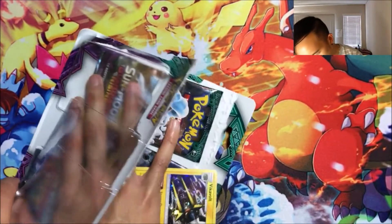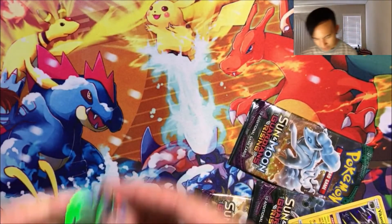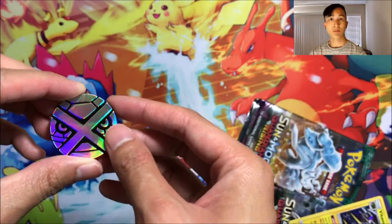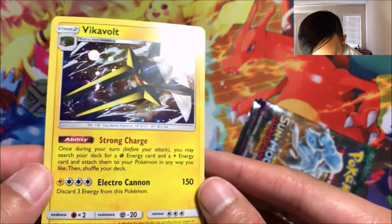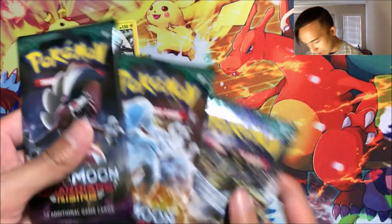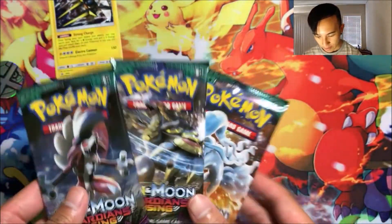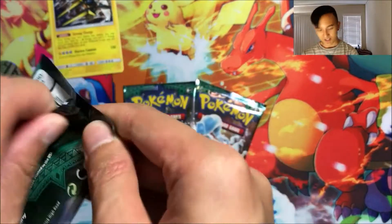Okay, so we got everything out. We got the Metagross coin, and the promo card — Vikavolt, 150 HP, Strong Charge and Electro Cannon, pretty nice. And our three packs are Lycanroc, Alolan Ninetales, and Kommo-o, so let's open them in that order.